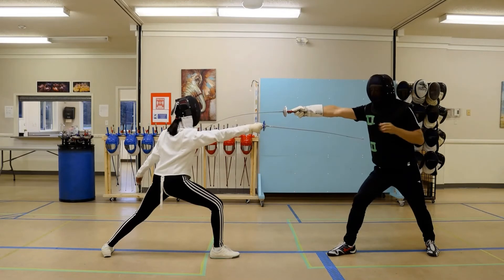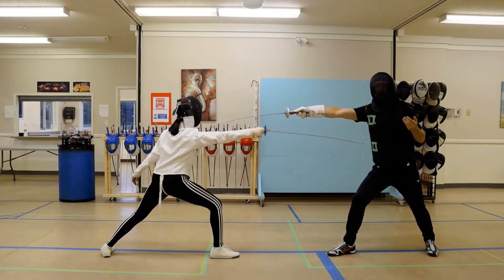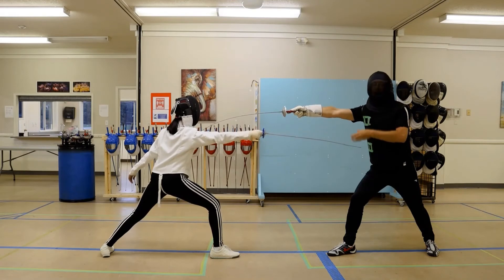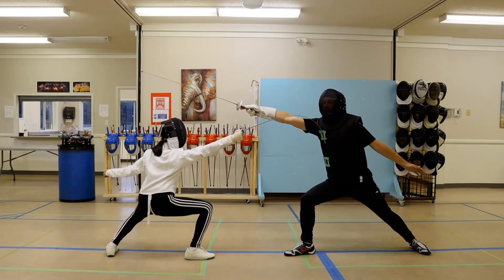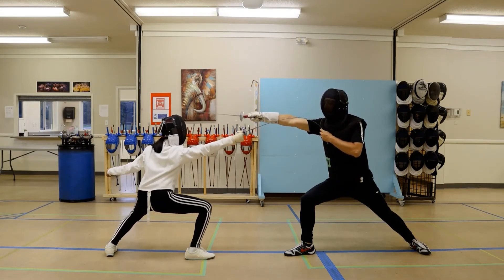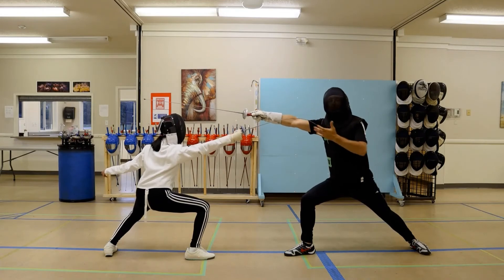This is our first counter attack. Elie Zagata makes a lunge — it doesn't hit me and I've taken a half step back while extending my arm. I don't have right of way here, but because she doesn't find the target, I'm able to get the point. This is our first counter attack where I'm displacing the target by stepping away. Now this is our second counter attack — I'm making a lunge, trying to attack the high line. Elie Zagata displaces her target by ducking, avoiding being hit while hitting me. She does not have right of way, but because I've missed, she's going to get the point.